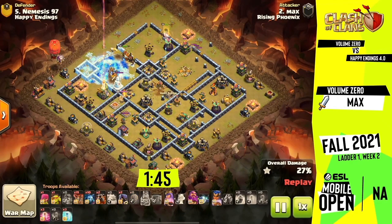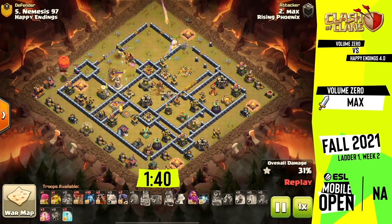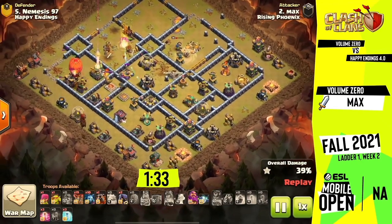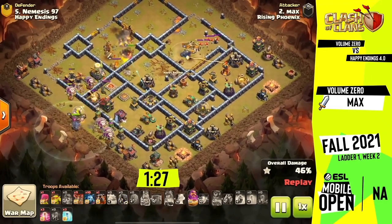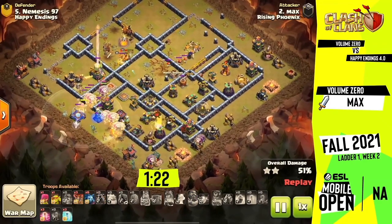The Royal Champion came in on the top side just to make sure he got all the defenses along the top side and the ones in the back of the Town Hall compartment down. Now the Lalo as it comes in has a nice clean path to go clockwise or counterclockwise around the base. He has this Slammer come in on the left side, dropping out a couple of Bloons, and it also drops out a Dragon Rider to snipe off the Eagle Artillery.